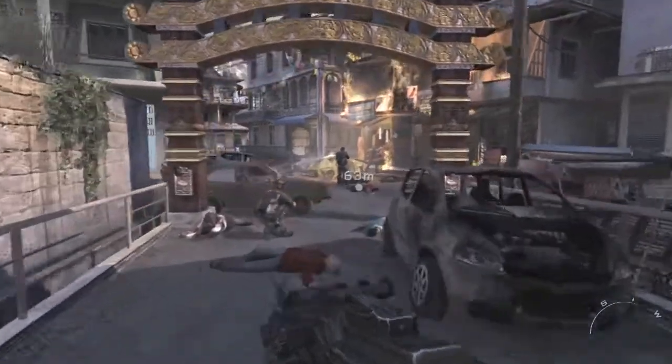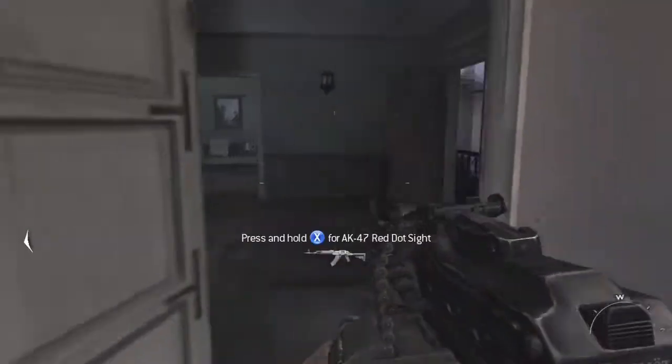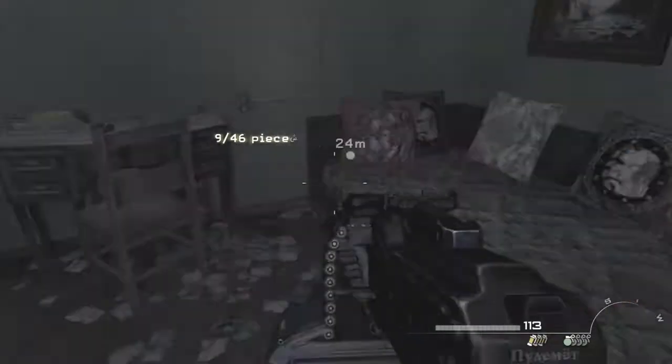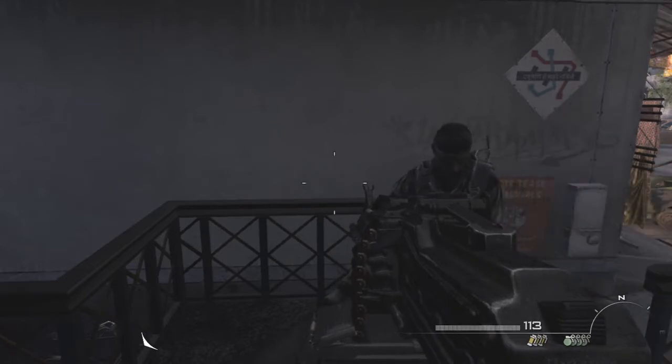After coming through the gate, guys, you'll come to here where you'll see civilians run toward you. You go past this and go into this building right here, all the way through — hoping there's no one there. And here we have it, this is intel number 2 on this map, which is actually the 9th overall. There are 2 more left, so let's get going.